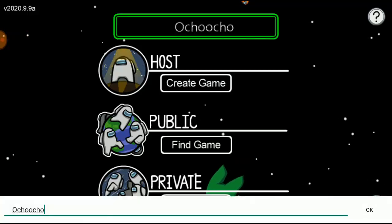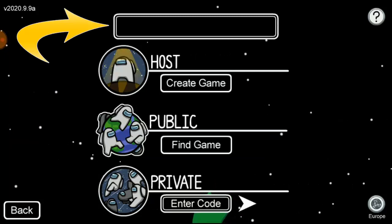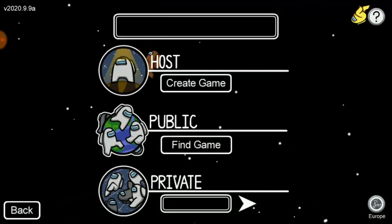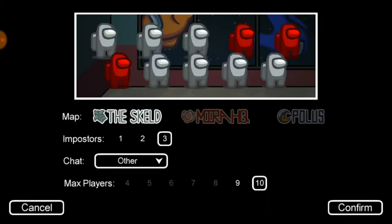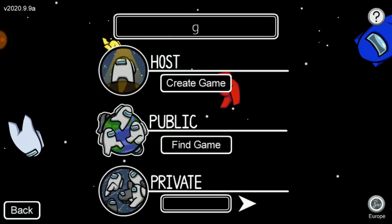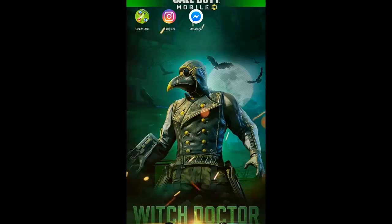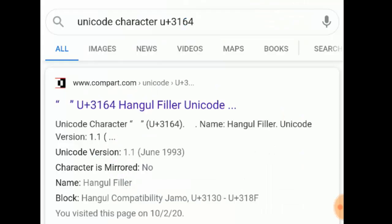So right now, to get a blank or invisible name, go to your name, try to play with your name, and try to enter the game again. You'll notice the box is shaking, which means you have to put a name or something before you can get into the game. So to get a blank name, go back to your home browser and go to Chrome. Go to Google and search for Unicode character U+3164.